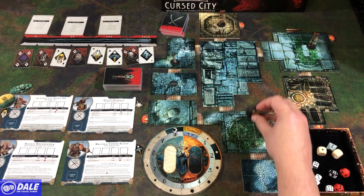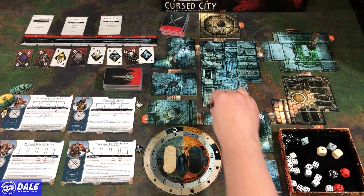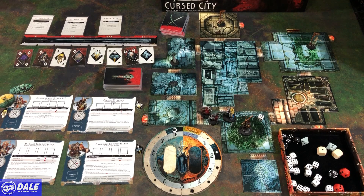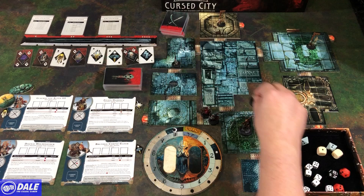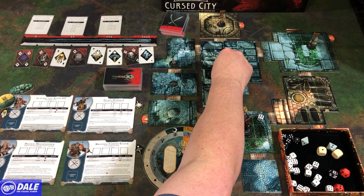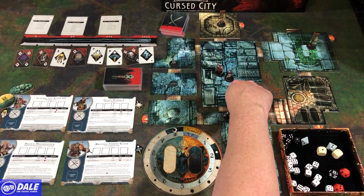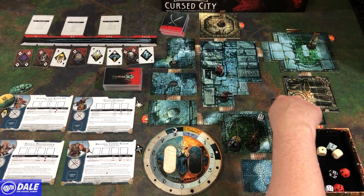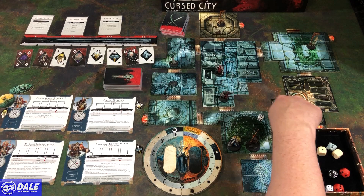Spaces can hold one large miniature or two small ones. Friendly characters can move through their own troops but cannot move through enemy troops — enemies block movement but not line of sight. For line of sight, you can see any creature on your same map tile. If you're at a doorway, you can see any creature on your tile or in the adjoining doorway. If you're on the tile, you can see any creature at an adjoining door.